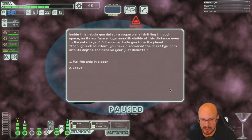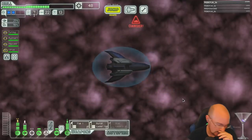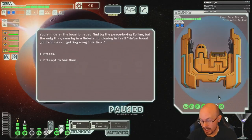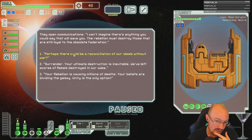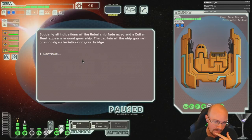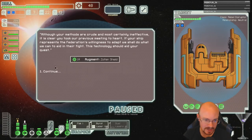You can lose crew from this event, so we're going to skip it. Come on, Zoltan's shield. I've gotten the Envoy the last two times we've done this. Hail them — reconciliation, deals without war, true progress only achieved without bloodshed. There it is, boys — we got the Zoltan Shield! We got cloaking. We are set, man.